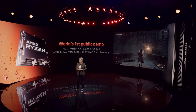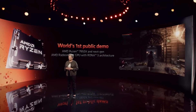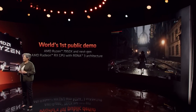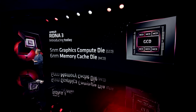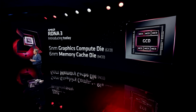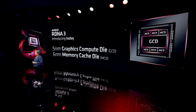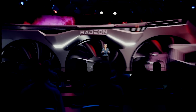Anyway, let's start things out with N32. As many of you know, it is basically going to be a cut-down variant of N31 — in many ways it's very similar. It still utilises the GCD and MCD configuration that many of you have probably been aware of, but the major difference is significant differences in the number of shaders and memory. So for the N32 desktop SKU, we have the 7800 XT.